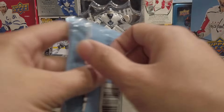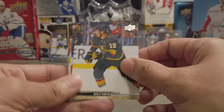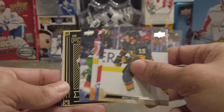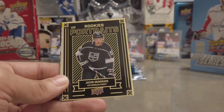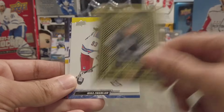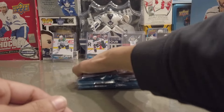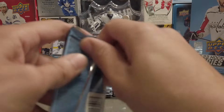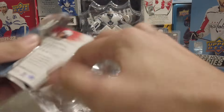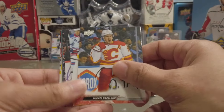I did pull one out of a break — a deluxe Young Gun — so I was happy about that, but I've never pulled an Exclusive. We got a Rookie Portraits of Jacob Moverare. That's pretty cool. We got an Exclusives of Seth Jarvis — that's a second-year card, so it's not bad at all.